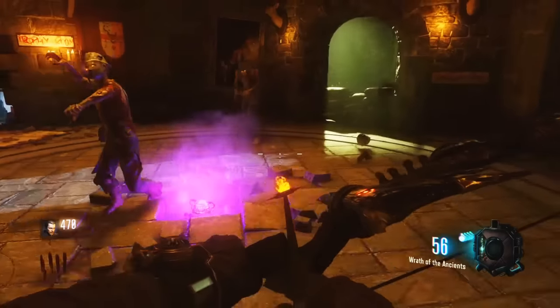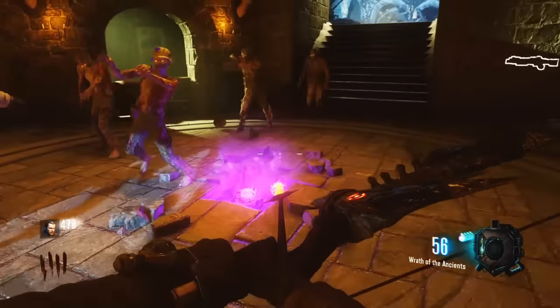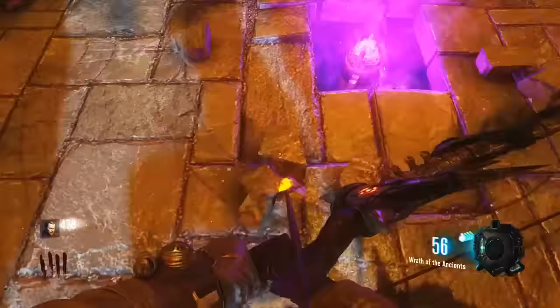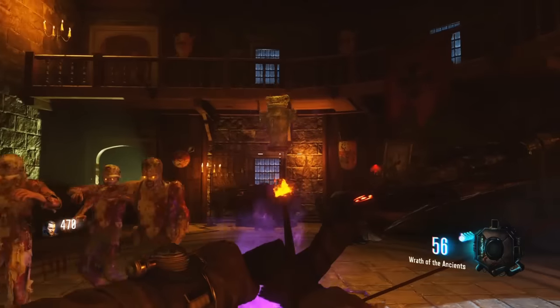Now we need to go up and pick up some skulls. They're in various places around the map. Press square before you go out of this area on this thing and it will rise up to the ceiling, then you can get on with gathering the skulls.